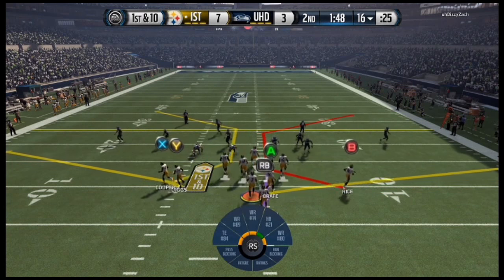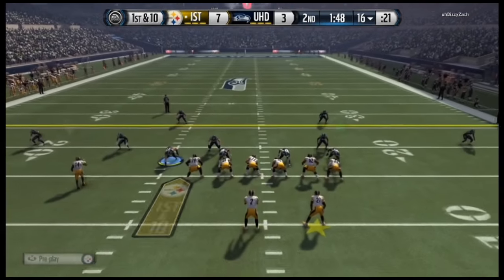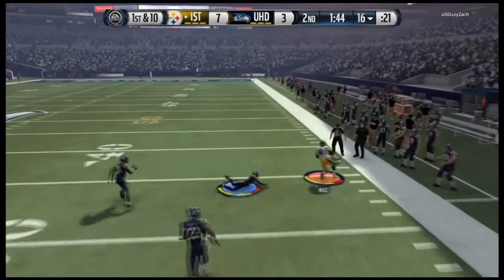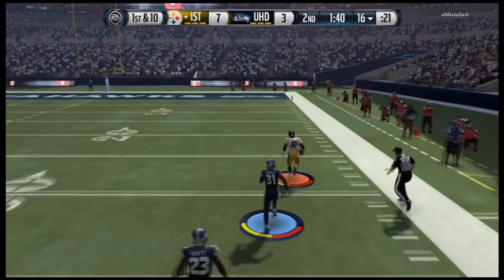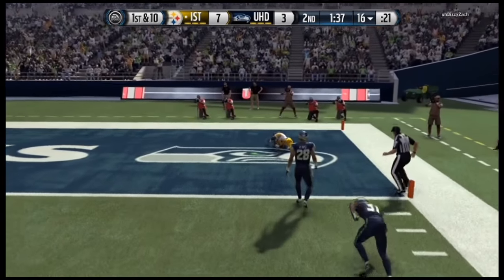First and ten — we're going to throw to Rice running the corner strike. This should be an easy first down. Rice hasn't got the ball this game and he is open! Let's go, Rice — you're going even farther than the corner strike. You're going to the 20 and the 10 — please get the touchdown! Yeah, baby!